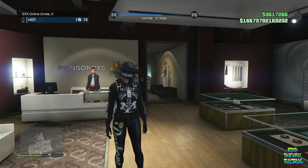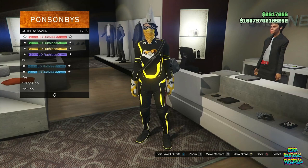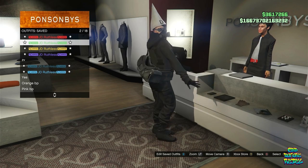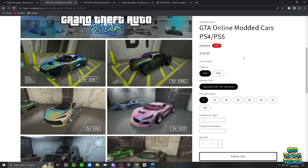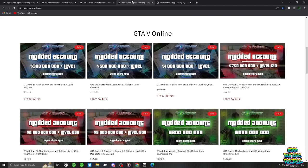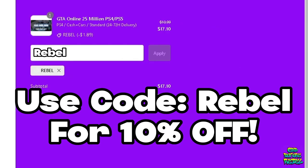If you're wondering how I got a high rank, $16 trillion, modded KDs, super fast run, all these modded outfits, and this modded account — I got this from hyperresupply.com. This is the number one boosting platform for GTA V online. You can buy modded cars, modded outfits, and modded accounts. If you want to add stuff onto your current account, they have that too. Use code REBEL at checkout to get 10% off your next order.